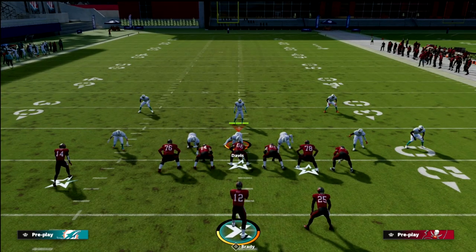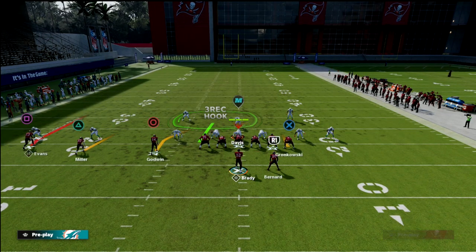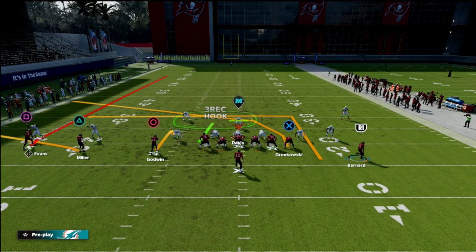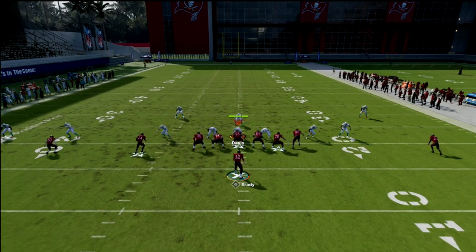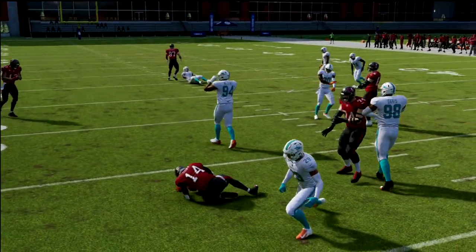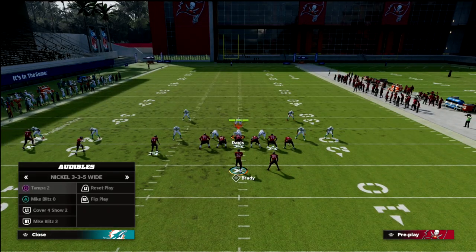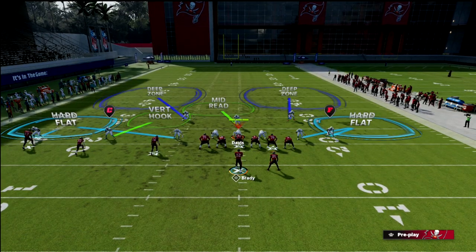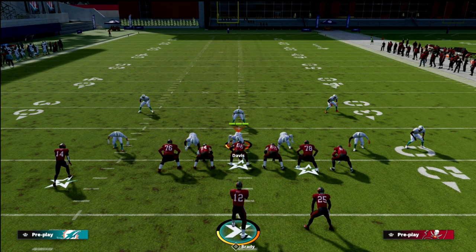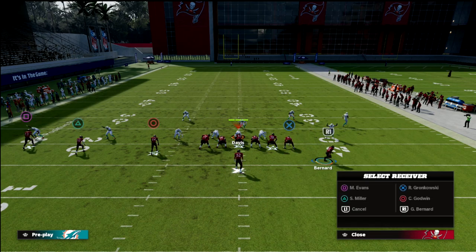They're dropping eight or even nine into coverage to try to defend this — a substantial amount of people. You can still hit that backside read, then play-side — boom — and if they don't have a vertical hook on the field, that route is there for you over and over again. This means they now have to have both a vertical hook and a hard flat to stop the zig-hitch-post concept.